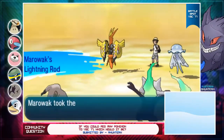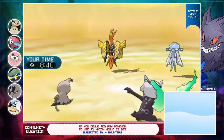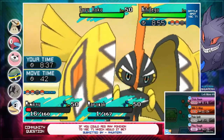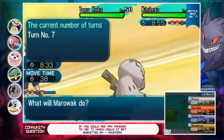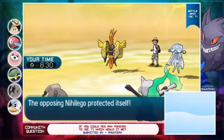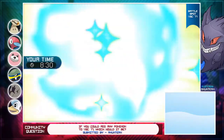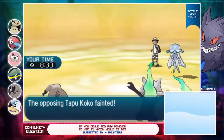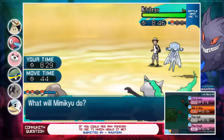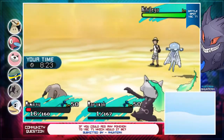Bone Meringue - wait, what? Wait a second - what the hell is he doing? Oh my god, he threw! Oh my god he threw so hard! Pain Split the Nihilego, Bone Meringue the Tapu Koko - Tapu Koko scares my Beware the most. If I land this Bone Meringue - yes! Oh my god he threw so hard! What was he doing? That made no sense. Why would he go for Thunderbolt? Dazzling Gleam would have killed both of my Pokemon - that literally made no sense.